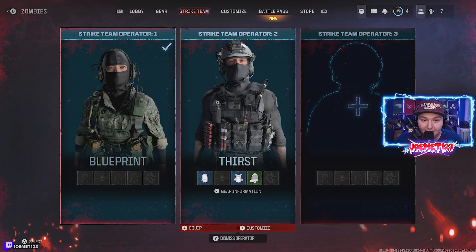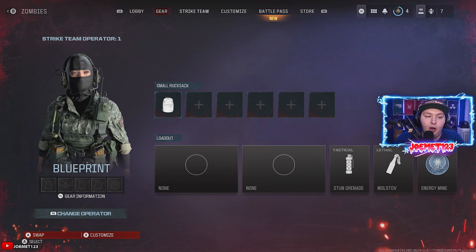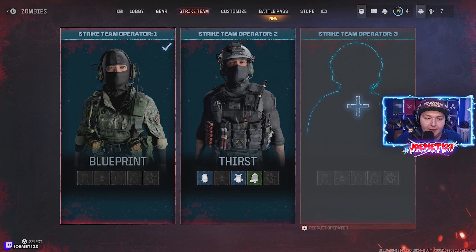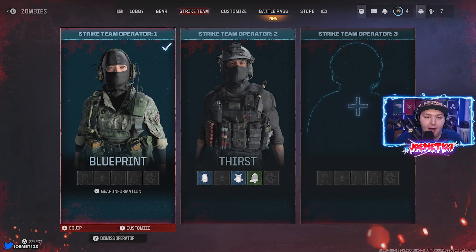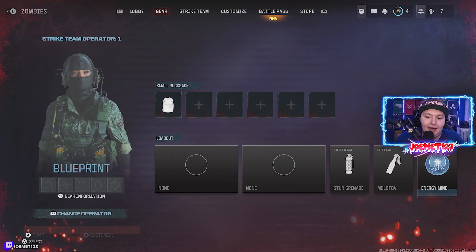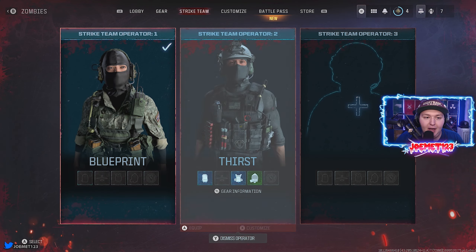When you select a fresh operator for the first time, obviously there will be nothing on it. Make sure that if you drop an operator and there's gear on it, that you definitely want to drop that operator. It's very important that you go ahead and clear out the rucksack and make sure that you don't need or want anything from this stash. The tactical, lethal, and field upgrade loadout will not matter depending on the operator — that's just literally separate.